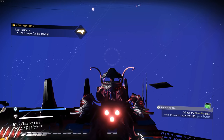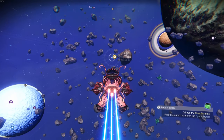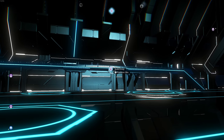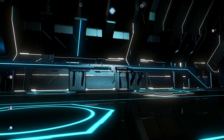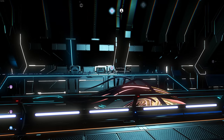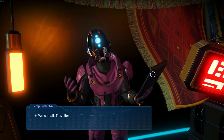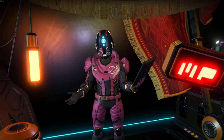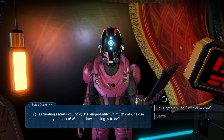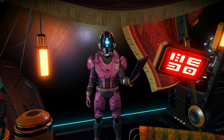Offloaded the crew manifest - find interested buyers on the space station. Let's go do this! There are two places we could offload this data to: the guild envoy or the scrap dealer. I think the scrap dealer gives us tainted metal and the guild gives reputation. I'm just going to go with the scrap dealer. Sell crew manifest - official record. Look at all that tainted metal! Sell captain's log - oh my gosh, a whole bunch more tainted metal!